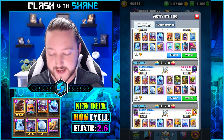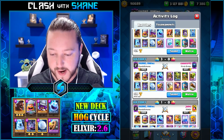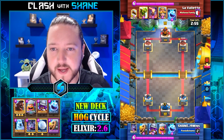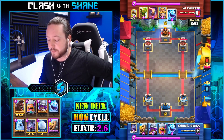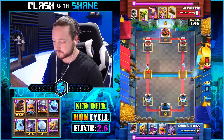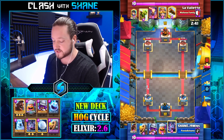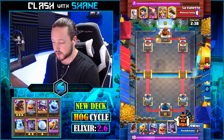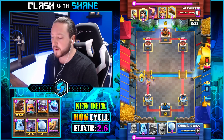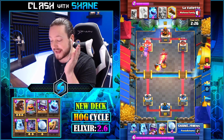Look at this battle log, guys — absolutely destroying with this deck. Let's finish the video off with some replays. First one is against a log bait deck — this one is pretty funny, so make sure you stay tuned. We go ice spirit right lane for chip damage, he goes goblin barrel — we go goblin barrel back, and for some reason I use bats as well. I try to make the most of it by using the hog rider to tank for the bats.